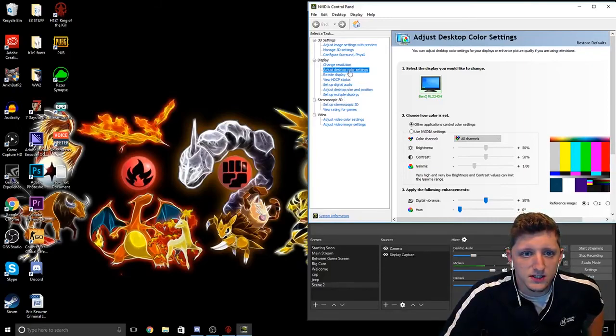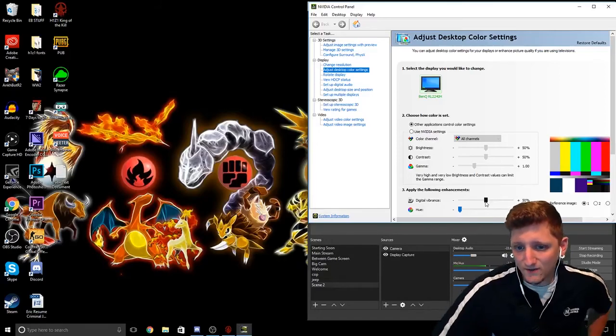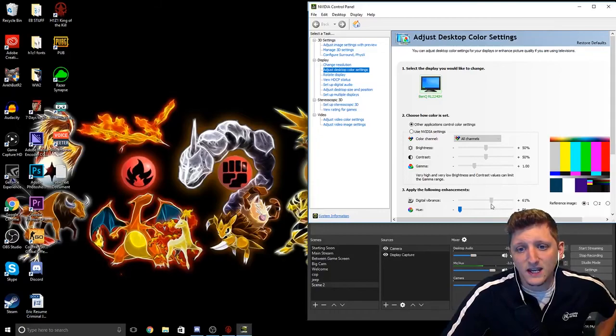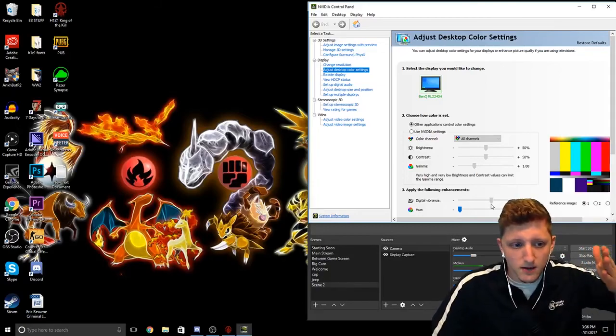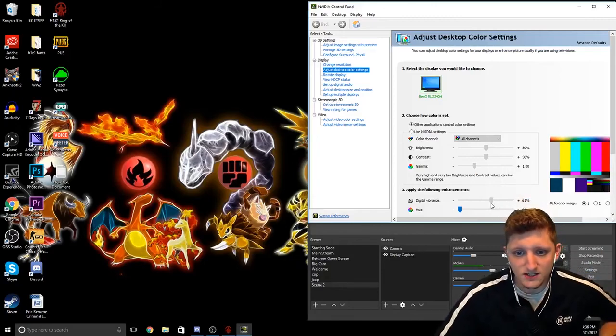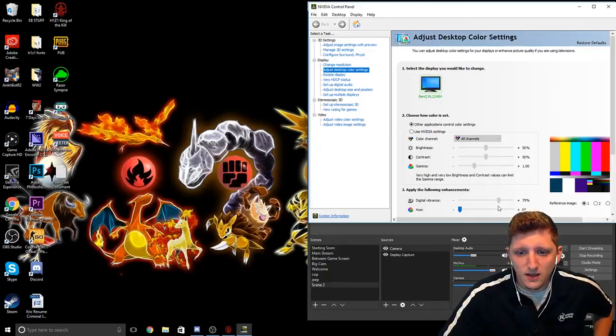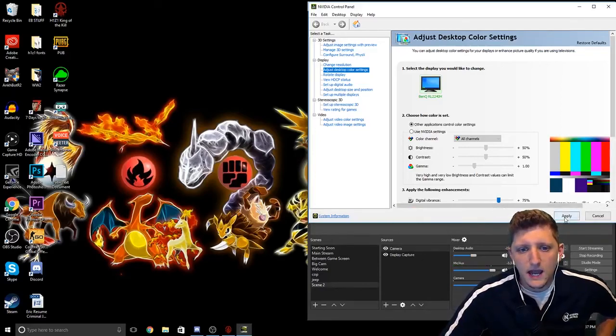Go to the section that says 'Adjust Desktop Color Settings.' Scroll down and you'll see Digital Vibrance. The default is set at 50%. This setting is for you personally — looking at your monitor. I personally put mine anywhere between 65 and 80%, because any higher kind of hurts my eyes. It's all up to you what you want it to look like. I'm going to put mine at 75% and click Apply.